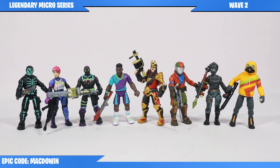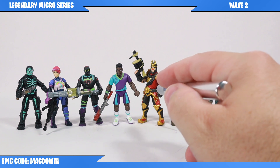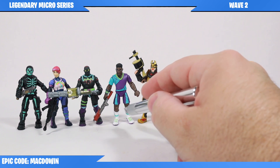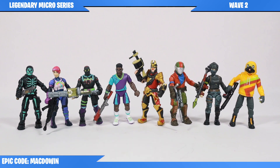Each figure has 14 points of articulation. The head rotates, the arm at the shoulder rotates around, there's a hinge, there's also a hinge at the elbow but no rotation, a rotation at the wrist, the waist rotates and there's a ball joint for the hips, the knees hinge — and that's where you get your 14 points of articulation.